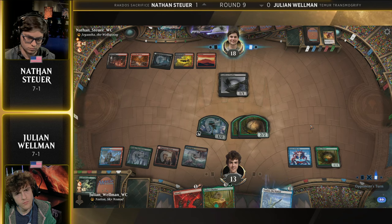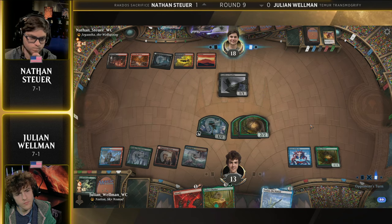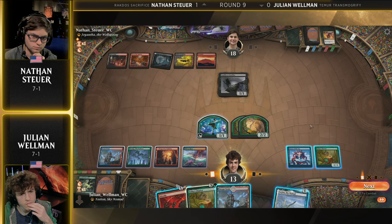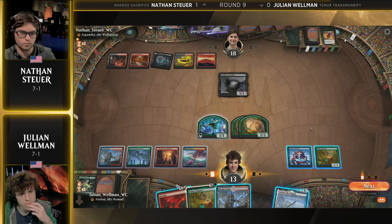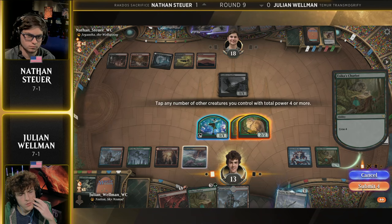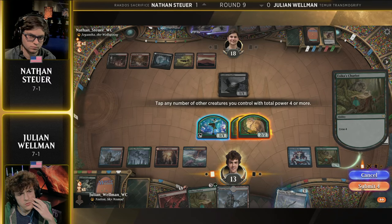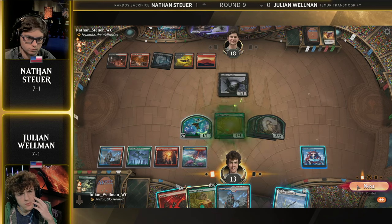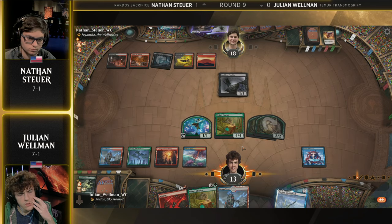It's just going to be the Cauldron Familiar on the battlefield here for Nathan Stoyer. But Julian's got two far bigger, far fluffier cats. And again, no Transmogrify effects — no Luka to speak of. So now he's kind of forced into the Plan B that we spoke about. He doesn't even have the option of Plan A. But Plan B is good right now because Nathan Stoyer's Plan A of Cat-Oven-Mayhem Devil is not really happening. Julian was able to break this up.